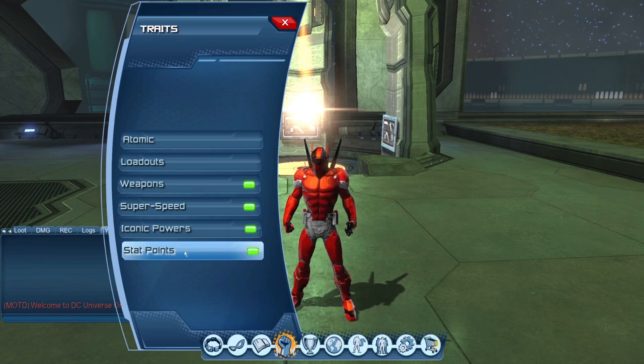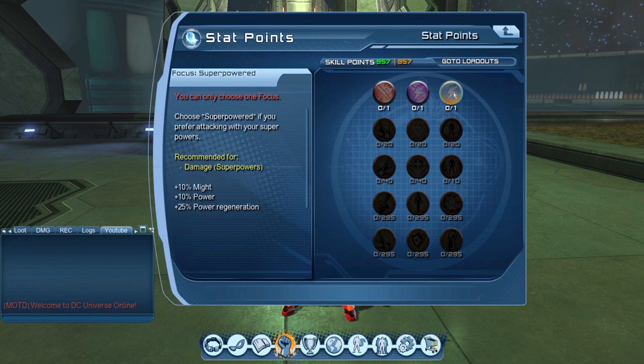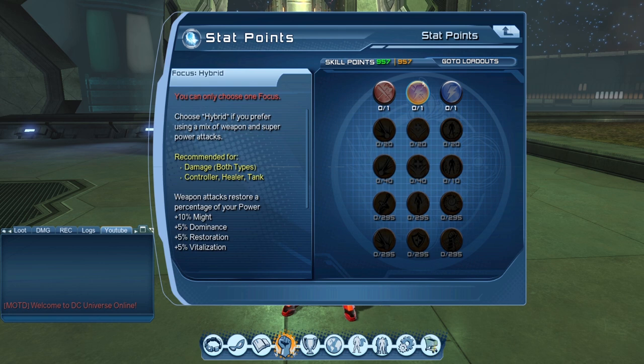Getting back to the spec — with atomic, your primary choice is going to be hybrid, because you're looking for that extra dominance and restoration, the 5% increase. The higher dominance is, the higher your combo heal is going to be. Since you're comboing the entire time, if you do have power issues you can go super powered spec, but I personally never run into power issues using hybrid spec as atomic. In raids or alerts, you'll have passive power from a controller, so that shouldn't be an issue.